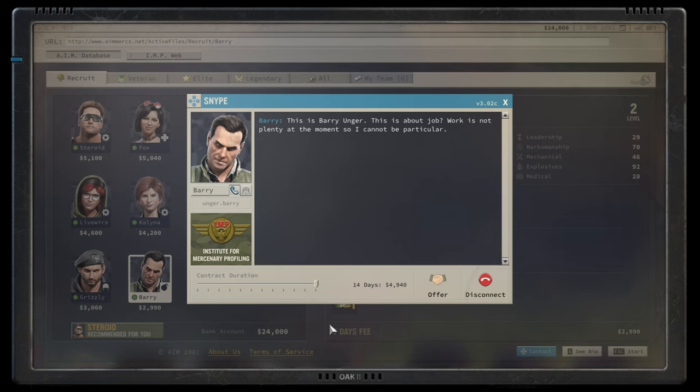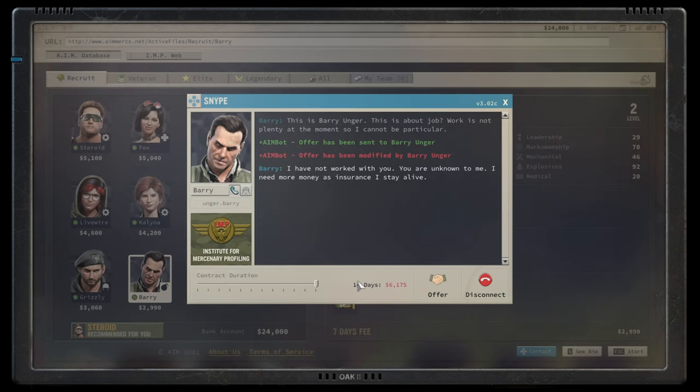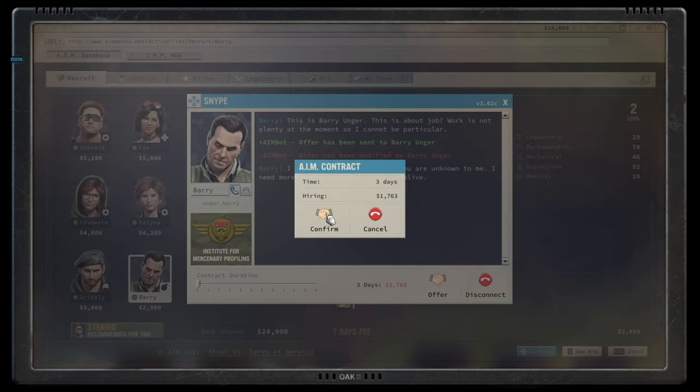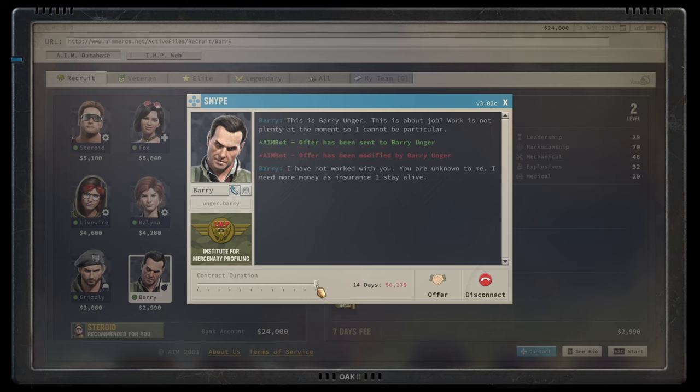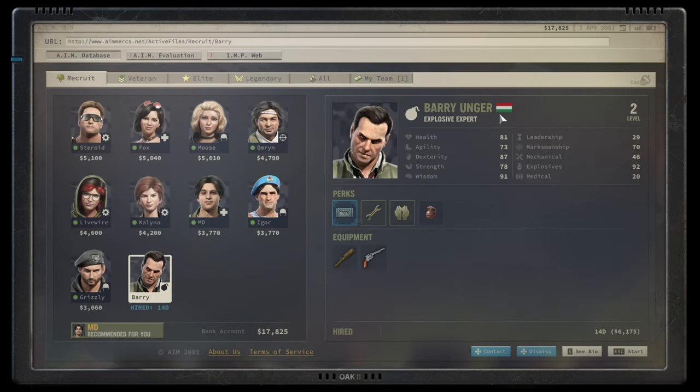This is Barry Unger: 'Is this about a job? Work is not plenty at the moment, so I cannot be particular.' He hasn't worked with us before, so he needs more money as insurance. We're going to give him a short contract — he will take an extra cut at the beginning. Seven days, plus a thousand. The extra cost is always in there, you just have to suck up that bullet. We have reached simultaneous agreement.